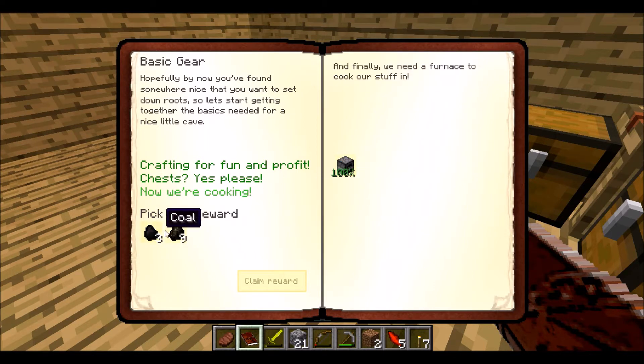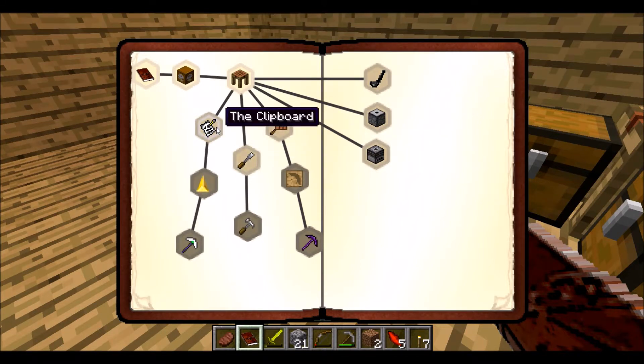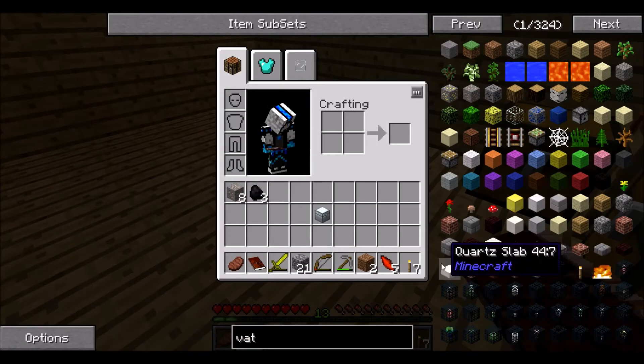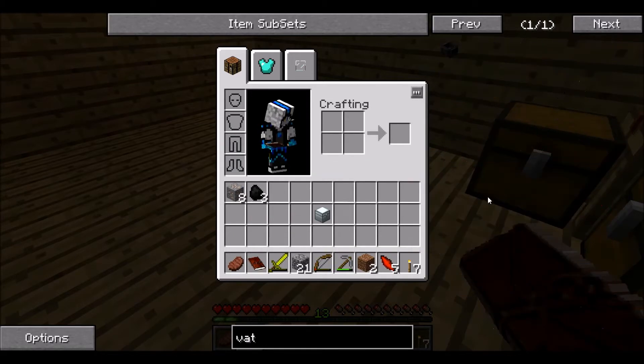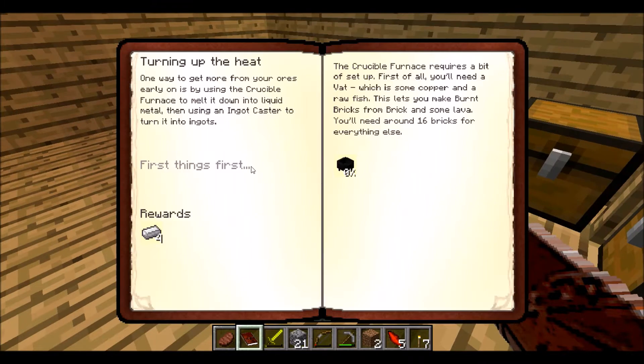Okay, that's fine. Let's get some coal. I love the sound that makes. Now we have — turning up the heat, grinding away, crushing it up, the PCT, the chisel, or the clipboard. Let's see what turning up the heat is all about. One way to get more is by using the crucible furnace — it needs a vat. What does a vat need? It's literally just called a vat — it needs copper and a fish. That's a bit of a weird one, let's not do that quest.